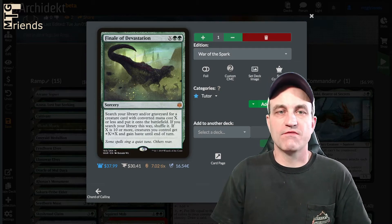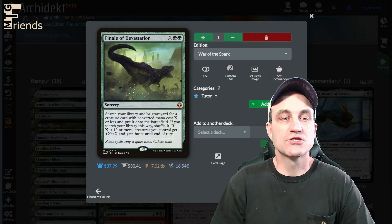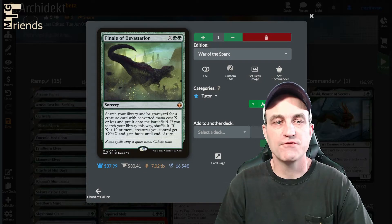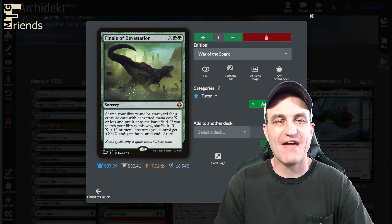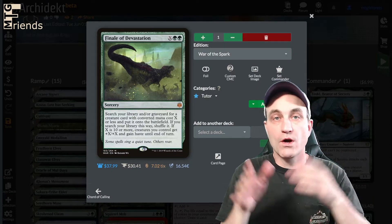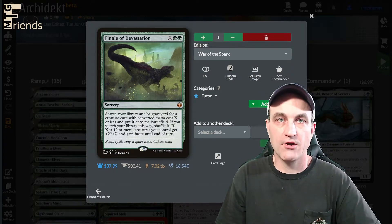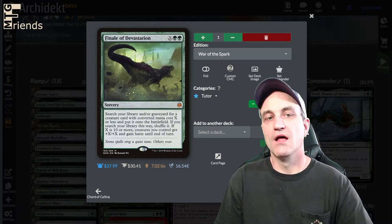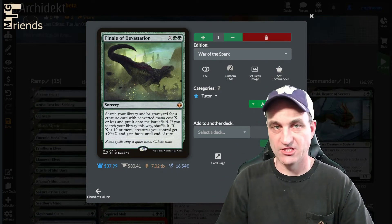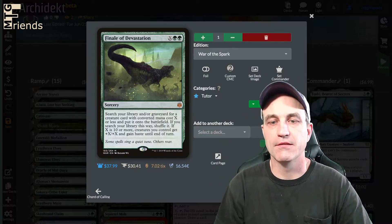Finale of Devastation is one of our alt-win scenarios and also a tutor. Search your library and/or graveyard for a creature card with converted mana cost X or less and put it on the battlefield. If X is 10 or more, creatures you control get +X/+X and gain haste until end of turn. What we're really trying to fetch is Craterhoof Behemoth — that's the main one and one of the alt-win scenarios.